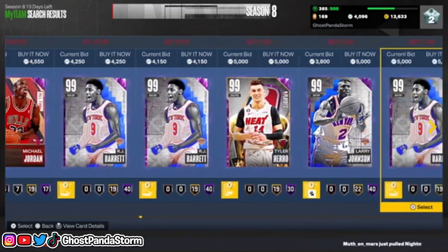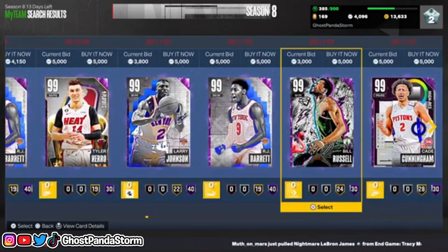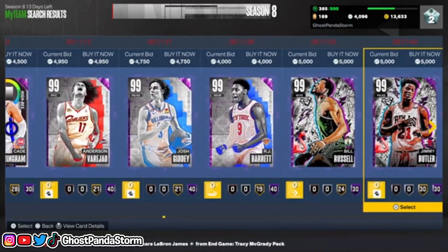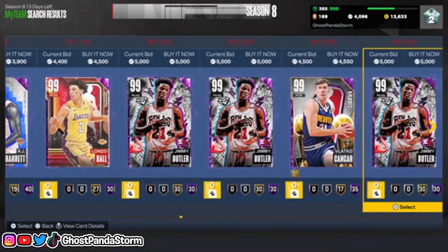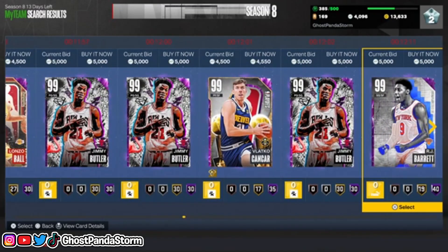Michael Jordan, Tyler, and some other people. There's Bill Russell — another guy you've heard of, pretty good as well. You do have some options here and you might find some gems. Jimmy Butler, Lonzo — lots of pretty solid cards to choose from at the 5,000 or less mark.